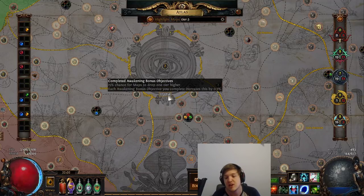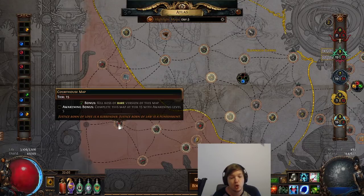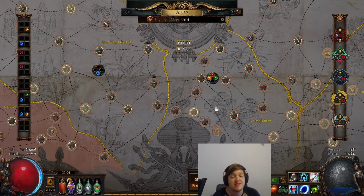One important detail: to claim the awakener bonus objective on a map you can't just redo it — you must complete it at its maximum tier. That means socketing four watch stones in that area and running the highest tier version of the map. For example, for Courthouse you'd need to complete a tier 15 Courthouse. You also need the correct awakener bonus level active — specifically five watchtowers with four watch stones in them — to receive the completion bonus. Some maps have lower level requirements so you can start picking those up earlier for extra Atlas bonus.